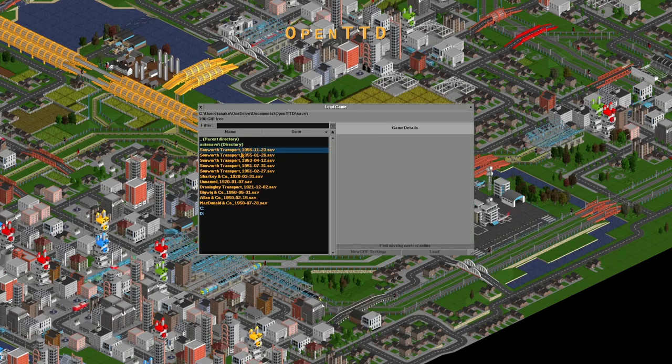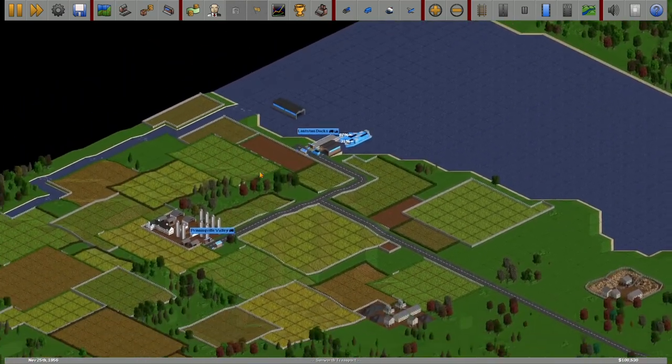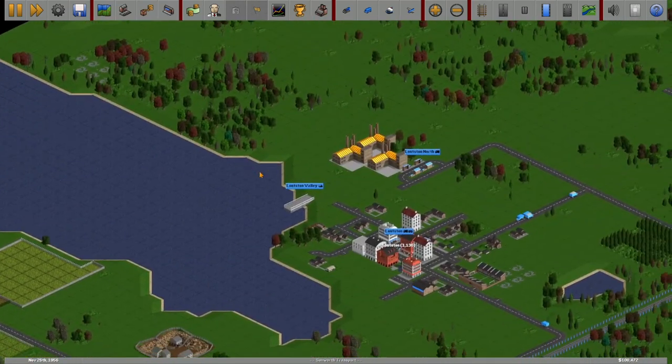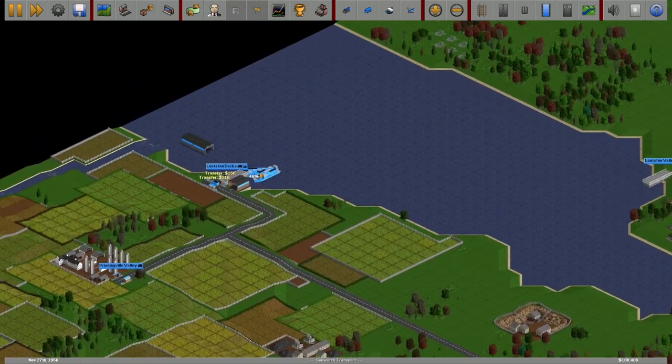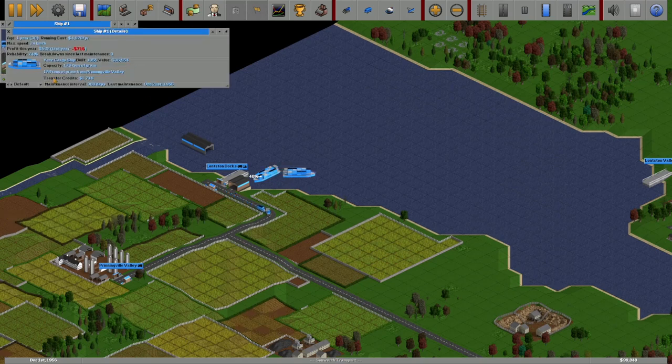Load game here and we'll go to where we were — save 56, load. Last time we did the shipyards, connected the farm to factory, goods flowing there. You can see the transfer prices and then the ship loads up. This guy would be full of grain — so he's full of grain. Good.